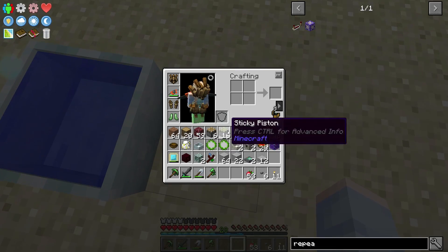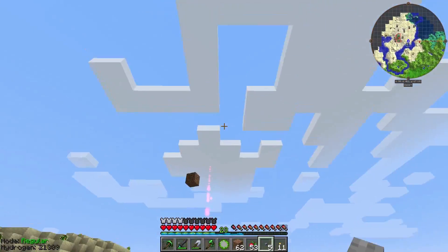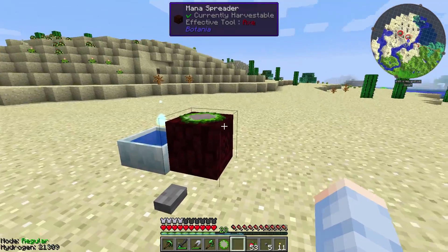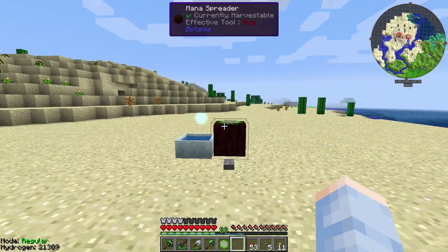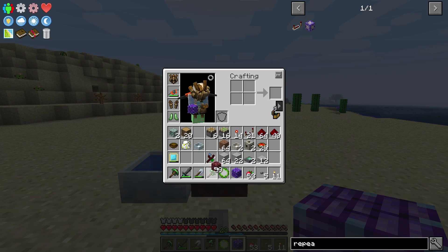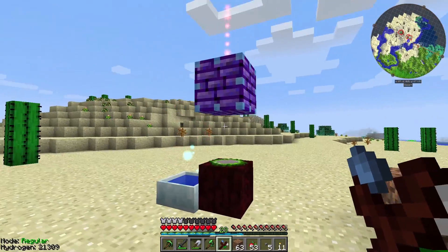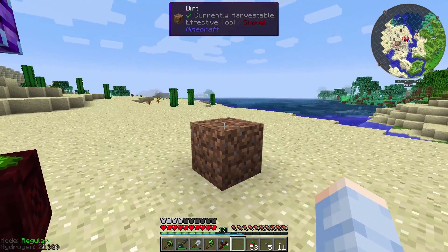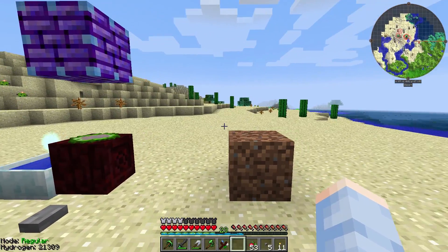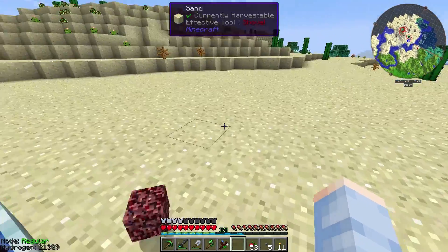Back out in the desert — here's how a Botania quarry works. If you put a bore lens on a mana spreader and shoot a mana burst, it breaks all blocks in front of it. We point it downwards, but the spreader is stationary so it'll only ever mine one column. That's where the warp part of our bore-warp lens comes in. We place a force relay in front of the spreader and link it to any other block — when the mana burst hits the force relay, it teleports to that bound block and maintains its momentum.